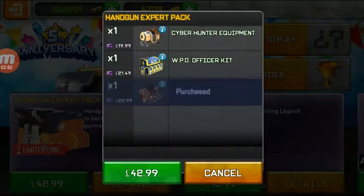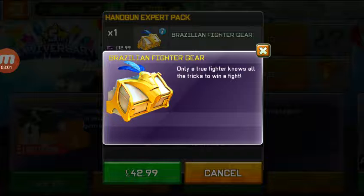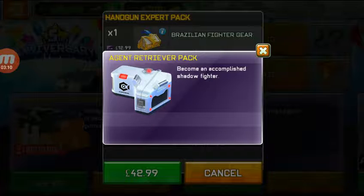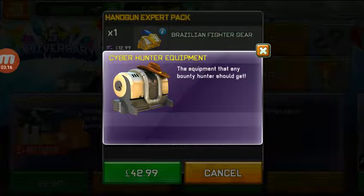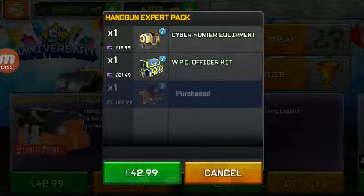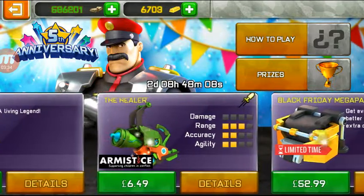We can get Brazilian Fighter gear - only a true fighter knows all the tricks to win a battle. Lead your team to victory. Black Barret kit. Agent Retriever pack - become an accomplished Shadow Fighter. Cyber Hunter - the equipment that any bounty hunter should get. WPD Officer kit - the best from the west side, police department is here. Outlaw pack - become the most feared Gunslinger. Monarch set. The Healer.